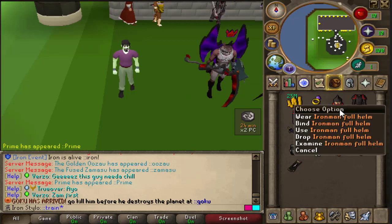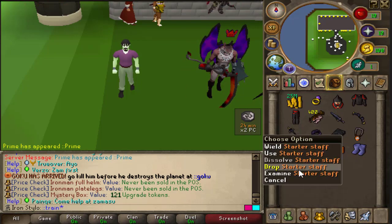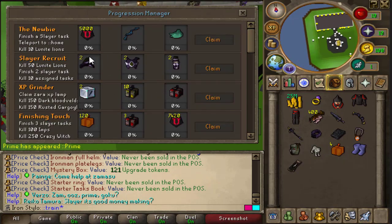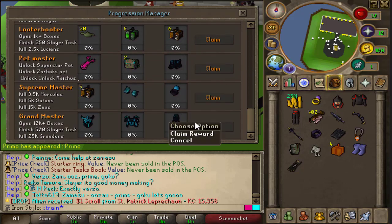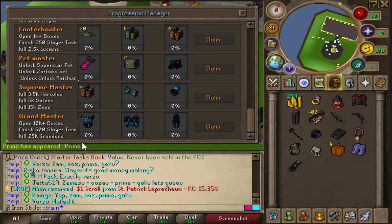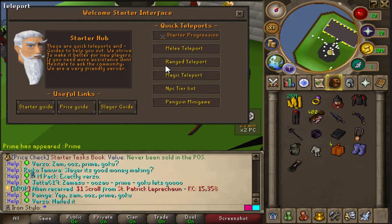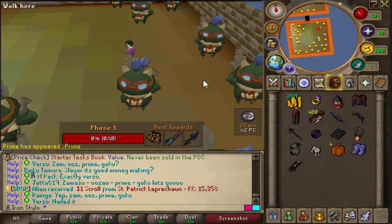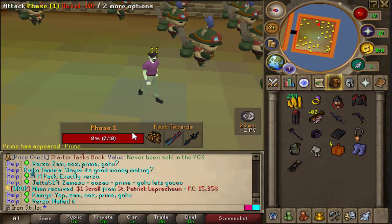Obviously when you start an Ironman, you get an Ironman full set, some mystery boxes, a wolf bed, starter stuff, starter ring, and a starter task book. Here you can see the tasks — if you complete them, you get these items. There's a Legendary Slayer helmet as a reward, but you need to open 10k+ boxes to get that armor, which will take so long. I need to start by going to train, and I think I need to finish my first phase, then I'll get phase two and so on. I'll hit you up when I've finished the first one.